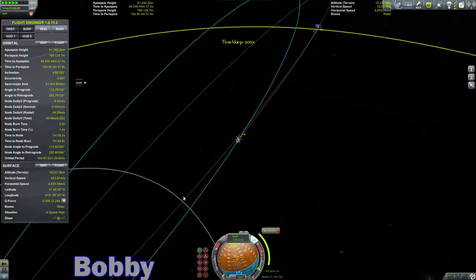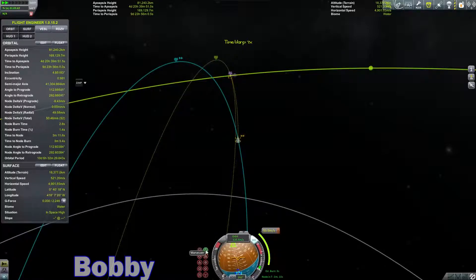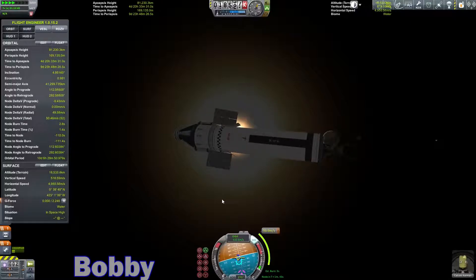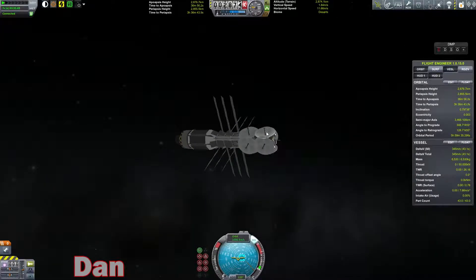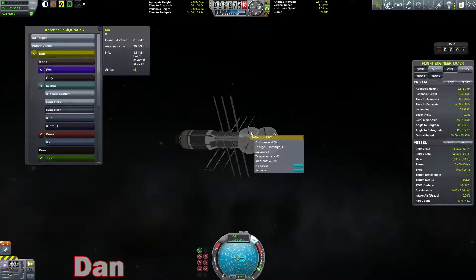Let's see if we can take and set up — program the rest of these satellites that are up here. Since we need to do that, let's go to our stationary. And we're going to tell this one... which are the ones that we're using already? These two. Okay. So this one is going to target commsat one.